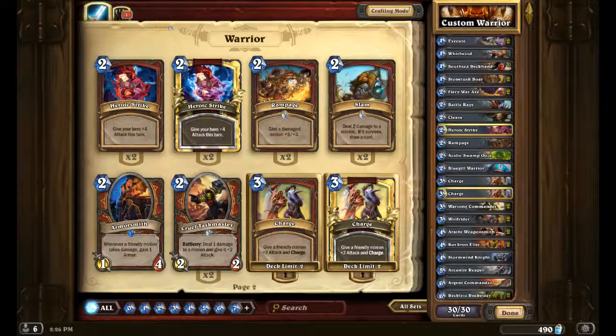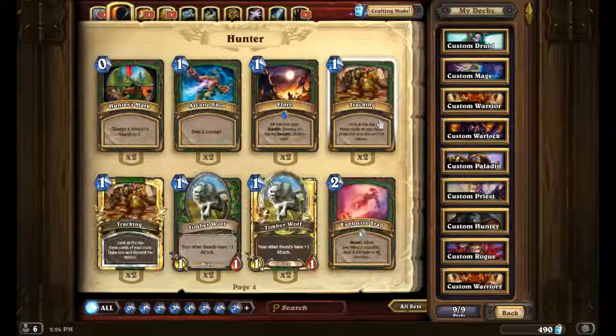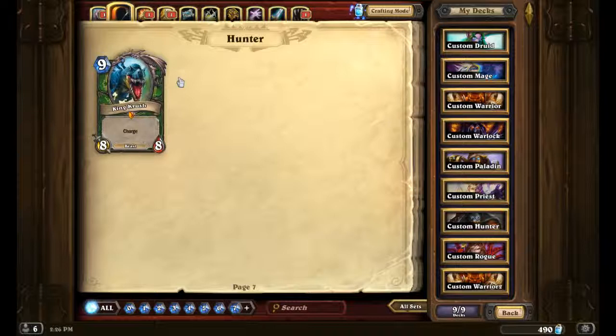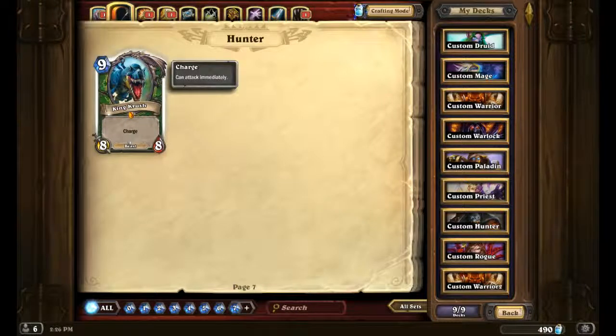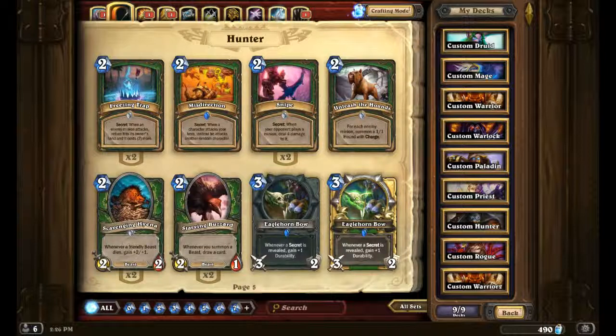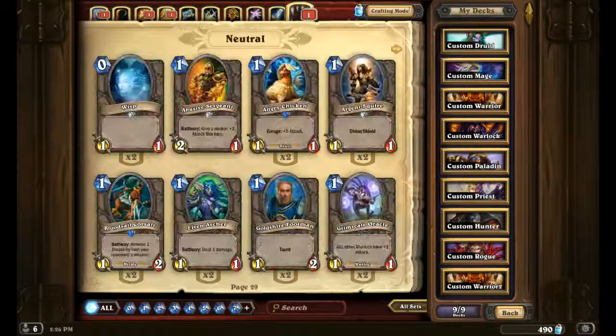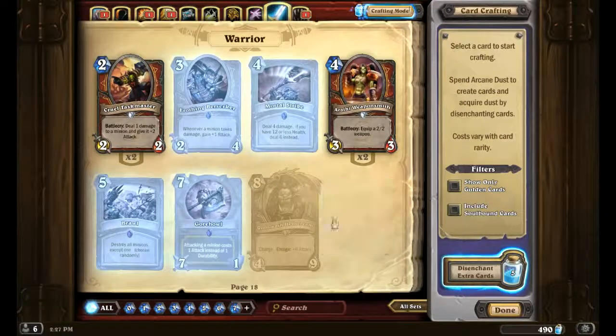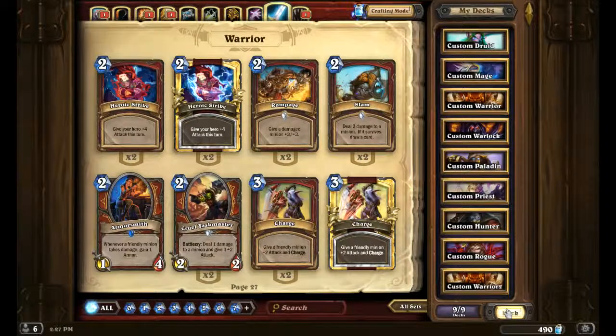The other one you really want for a charge deck — let me show you here — is the Hunter's charge card. So this one right here: I have it, but it's not in my charge deck because it's only for a Hunter. It's 8 mana, 8/8 with charge — it's not quite as good as Grommash Hellscream, but it is really good. It depends on whether you want to go Hunter or Warrior for your charge deck. I am a big fan of Warriors. Grommash Hellscream is definitely the one you want, but if you want Hunter, go with the other one.